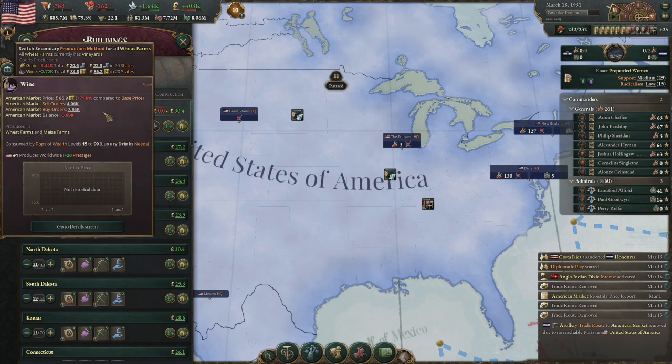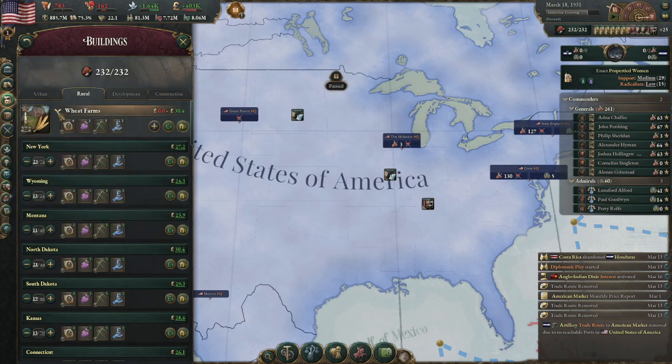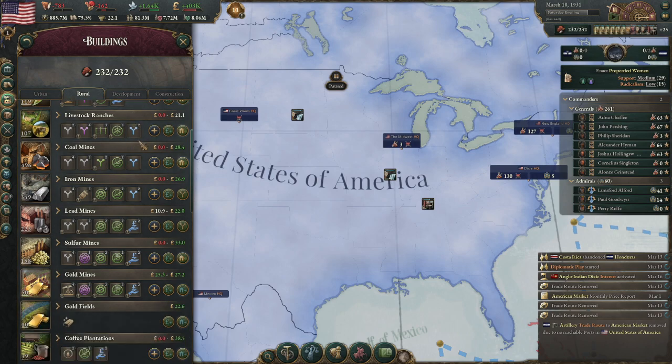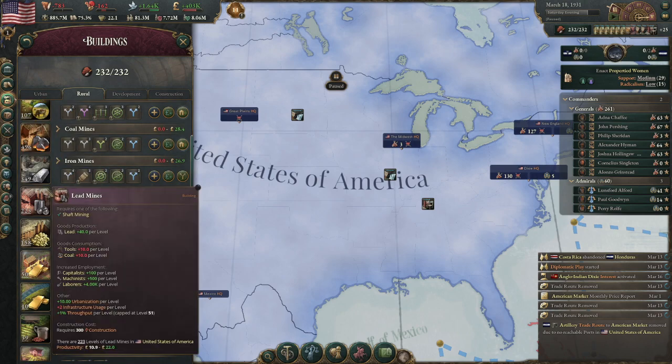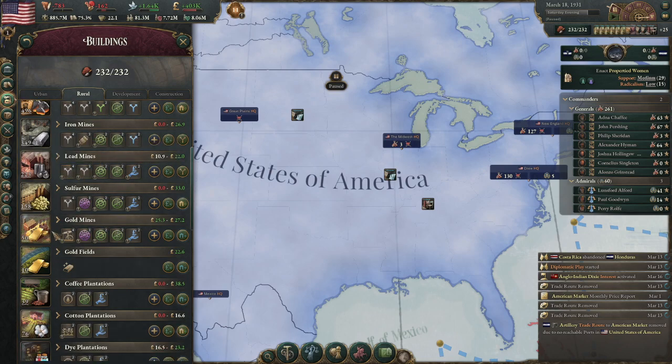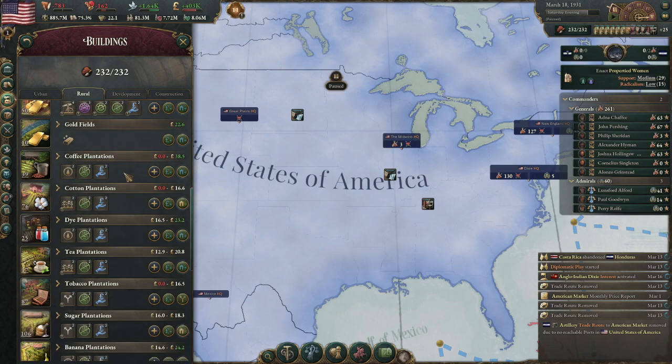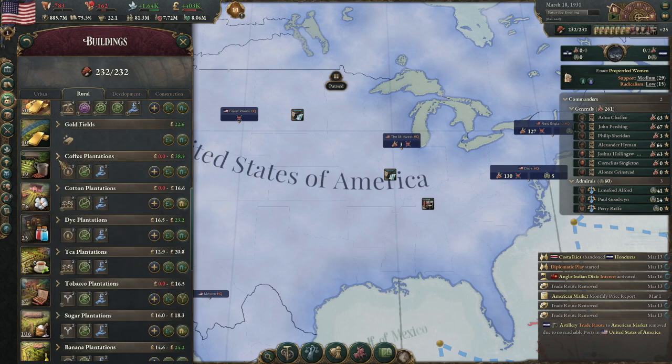For some strange reason I had a lot of grain — America does have a lot of grain, so early on it was a case of just turning all the grain into wine because I could. I ended up as the number one producer of wine. Wine is basically the liquor of Victoria 3.